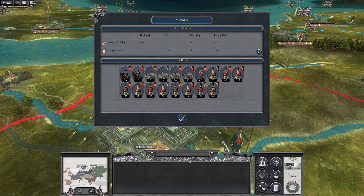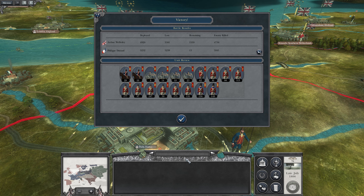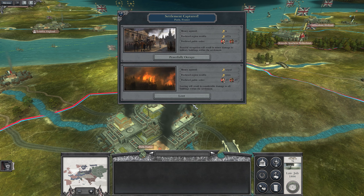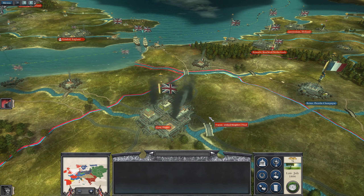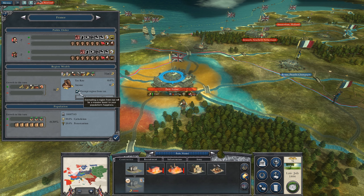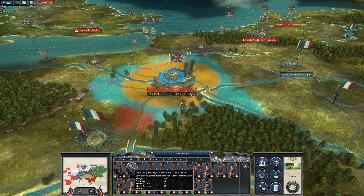Victory with Arthur Wesley, Duke of Wellington! We've taken Paris, which is a massive grab for us — a huge chunk of French territory going over to British occupation. Wellesley got injured after that fight though, which is not good whatsoever — particularly due to the public unrest.